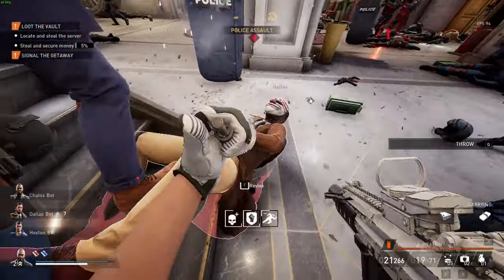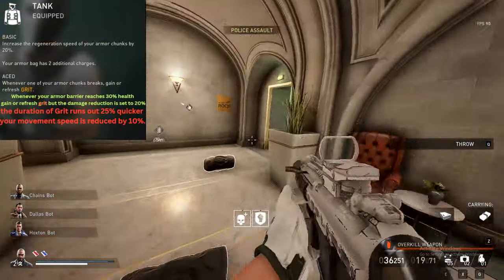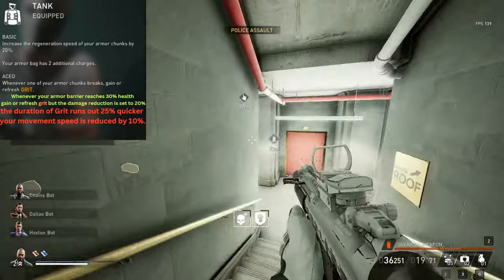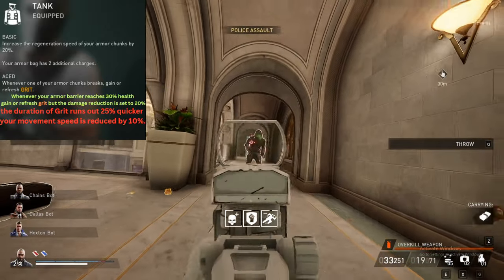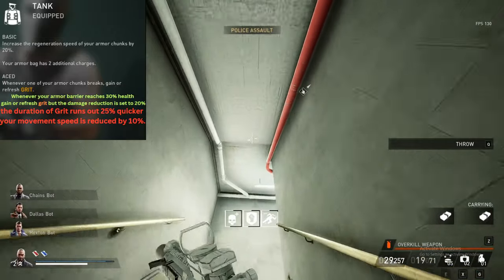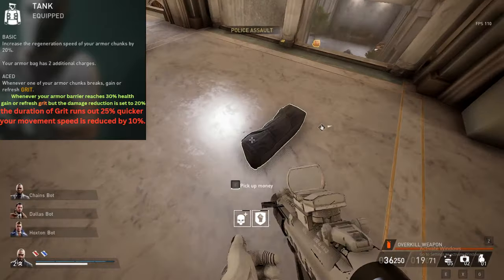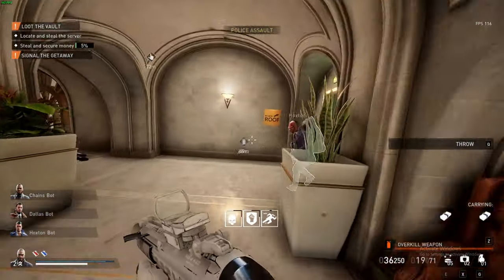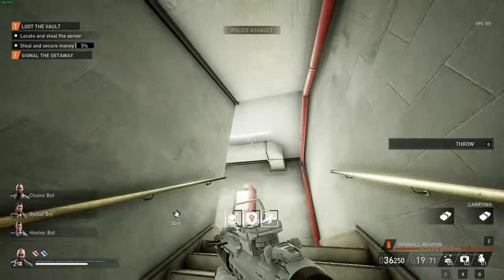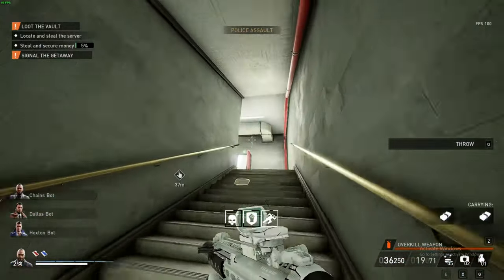Finally, let's talk about the skills that will be changed. Tank Ace will have an entirely new feature: whenever your Armor Barrier reaches approximately 30%, you gain or refresh Grit, but instead of gaining 10% damage reduction, you get 25% damage reduction. However, Grit runs out 25% much more quickly, and your movement speed is reduced by 10%. This allows you to become much harder to kill and play more aggressively before your armor completely drains out, at the cost of reduced movement speed and Grit running out faster.